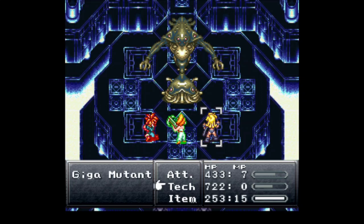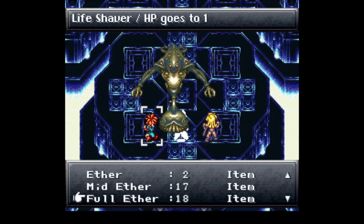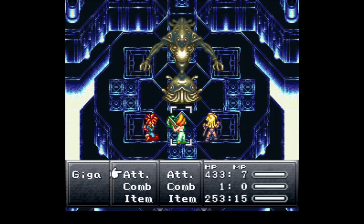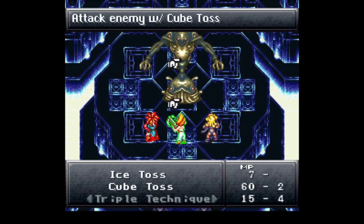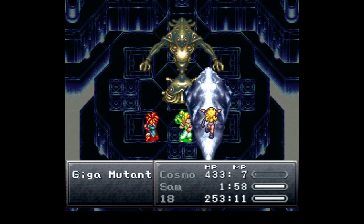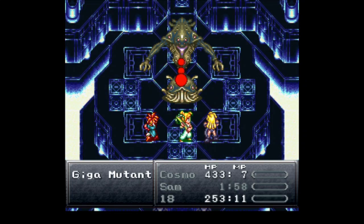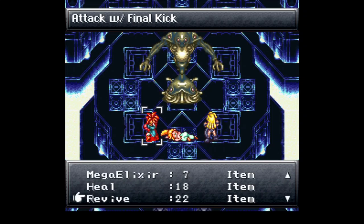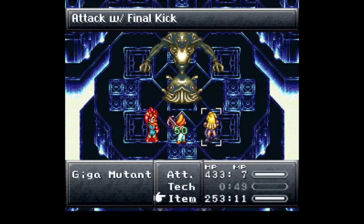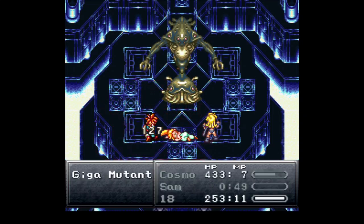It used lightning - I'm assuming it's probably weak to shadow maybe. Oh no, Sam's out of MP now. We're gonna try an ice cube toss. I think it's just like the ice toss but a bigger flock of ice - that's about the same. Crap, there goes Sam, she's down. Just kidding, she is down. I'll use a revive. And she's dead again okay. That's okay, I got a lot of items - this is what they were for.